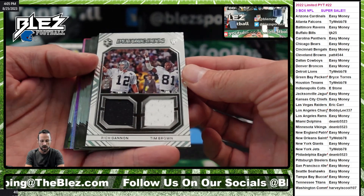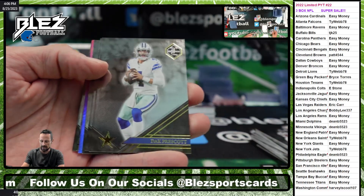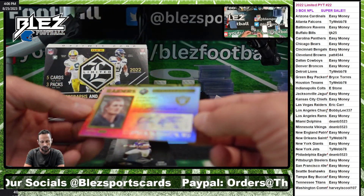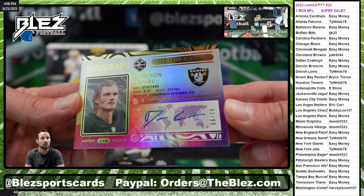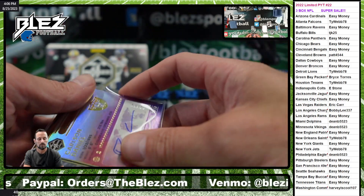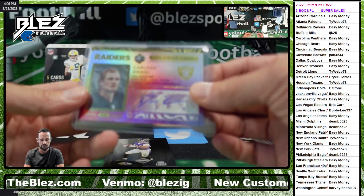Dual jerseys of Gannon and Tim Brown — that's cool, is that game used? Nope. Bateman to 99. Too bad it's the kicker — Daniel Carlson to 99. It's actually a cool-looking card, too bad it's a kicker. It goes to Eric — you get this, that's you for the Raiders.